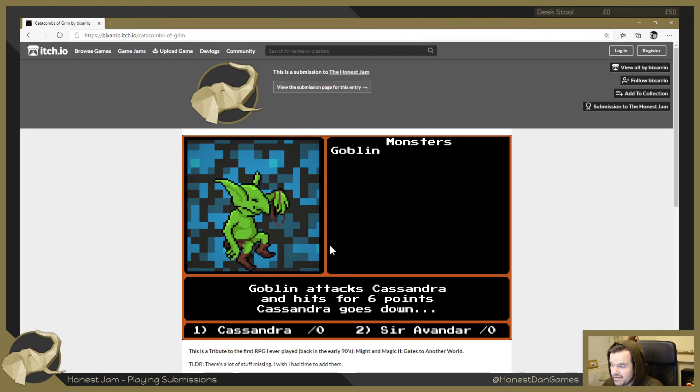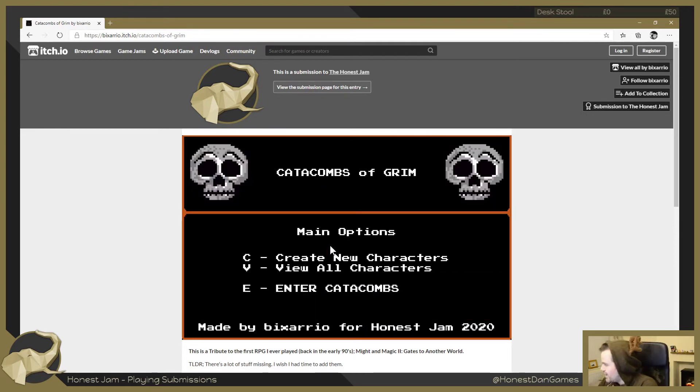Cassandra hit for three, but oh no - we're dead. We're gonna have to just play again and hope to avoid the goblins. I'm gonna get some progress through this - I'll put the kettle on.